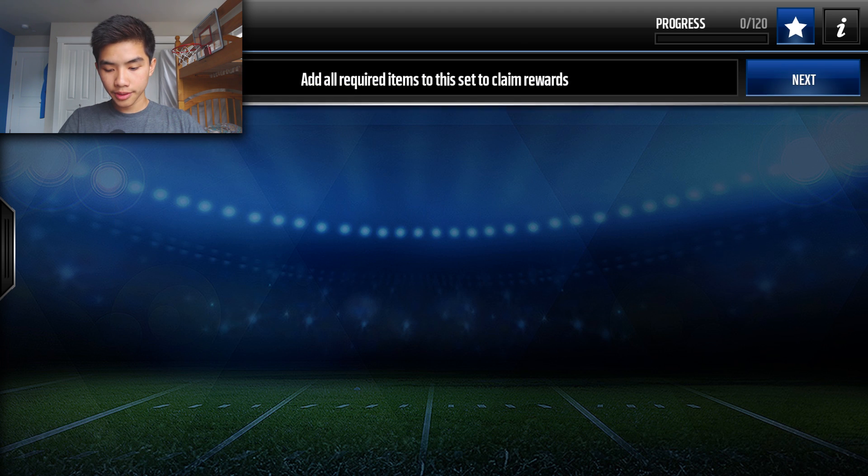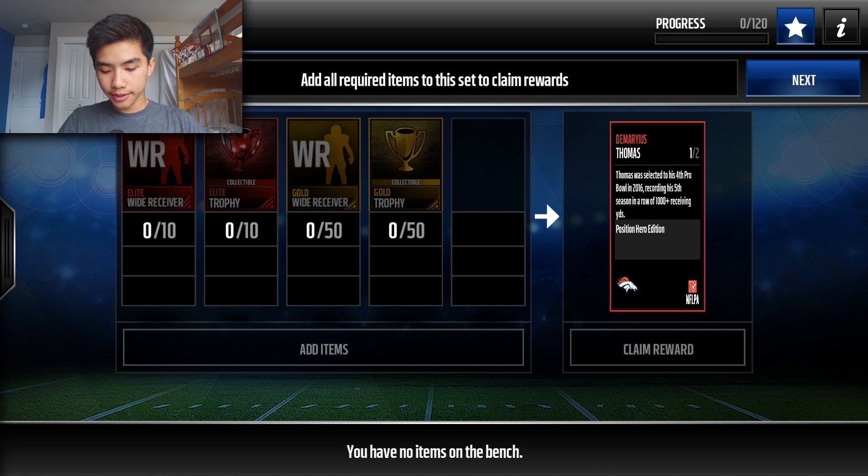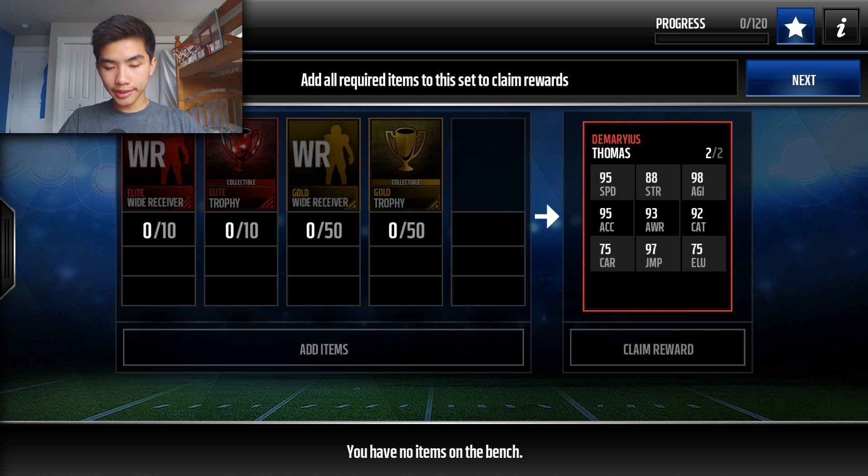For the last wave in three weeks, you've got Demarius Thomas, and I think this card is pretty dope — it looks dope too. The stats: 95 speed, 95 acceleration, 97 jump, 98 agility. That is super solid.